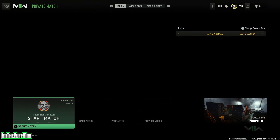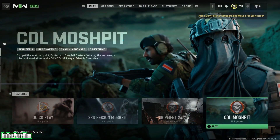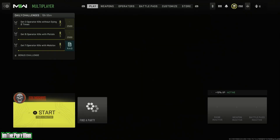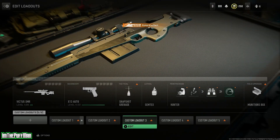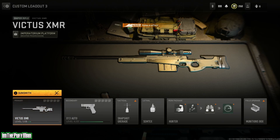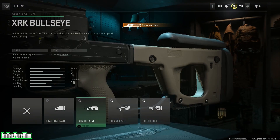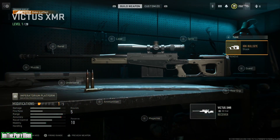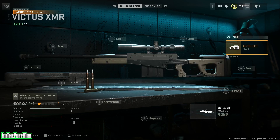Next, we're going to back out and go into the CDL playlist. From here, we're going to go over to CDL mosh pit, click on that, and go into our weapons and over to our custom loadout 3 — this is where we're saving the Vectis XMR. From here, we can go ahead and put on any attachment that we want. Everything will be unlocked for you guys, no problem. Nice and easy. We can tune any attachment to whatever you guys want, and this is how we're doing this now.